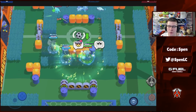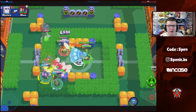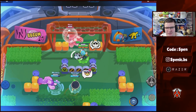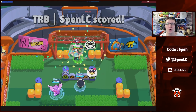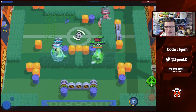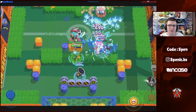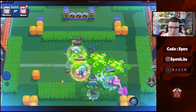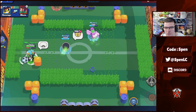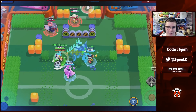Moving on to map two, Center Stage — this is even better for tanks. The best combination by far is Rosa, Frank, and Poco. Rosa with the slow gadget and the speed gear is just insane — one of the best brawlers in the game on grassy maps. She connects onto enemies and is really hard to kill once she gets her super. With Poco backing a tank up, you can switch Frank out for Primo, Buzz, or Daryl — all strong in brawlable right now.